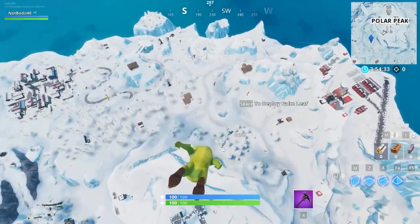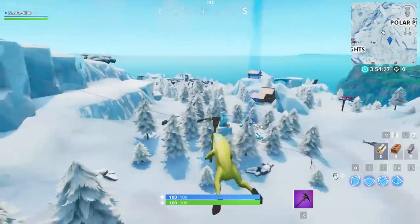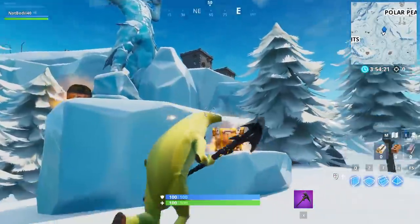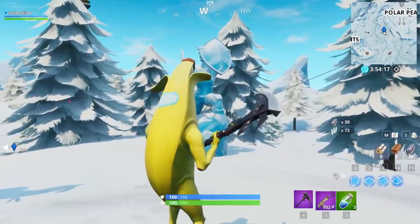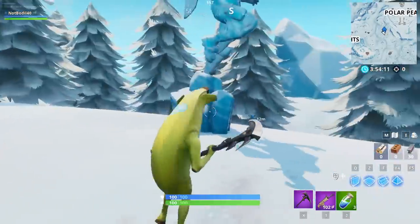The first location is Dance Between 3 Eye Sculptures, and this is the easiest location for this challenge. Once you drop down here, you can see the 3 Eye Sculptures are literally just standing here. These have been in a challenge before — we've had to visit this place before but not dance between them, so this is still a new challenge. This is Eye Sculpture number 1, Eye Sculpture number 2, and Eye Sculpture number 3.